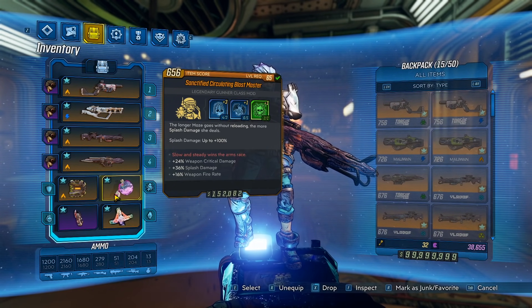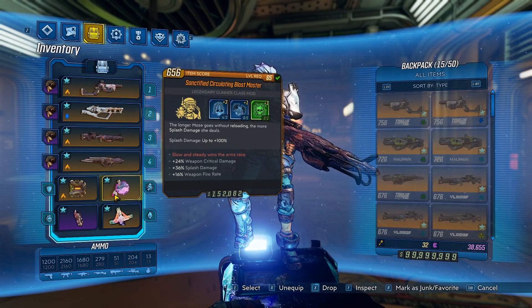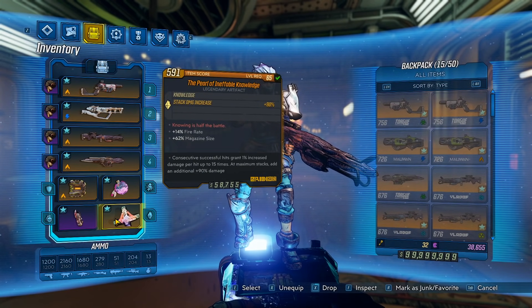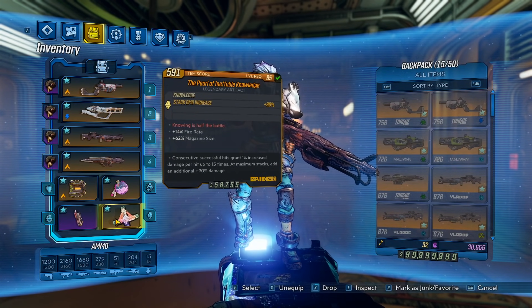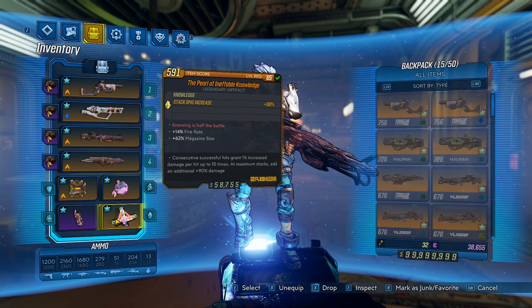For the class mod, Blastmaster. For the skills, just try to get one point on Redistribution — they can be whatever else after that. That will make sure you can stay at full mags and spam infinitely. Because we're never going to reload, we're going to have that 100% bonus splash damage all the time. For the artifact, you want to go for the Pearl of Knowledge. It is still a top choice and it's pretty hard to beat — that will give you 90% damage after you stack it.